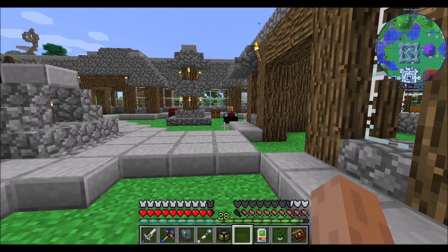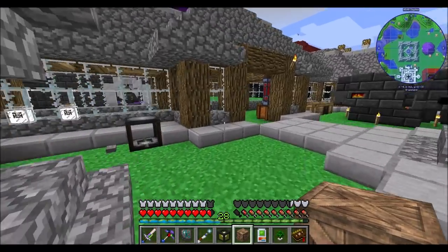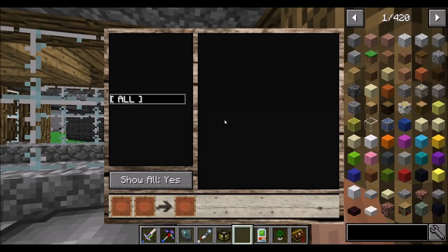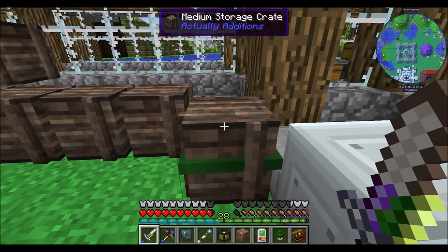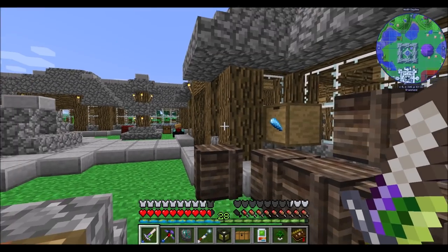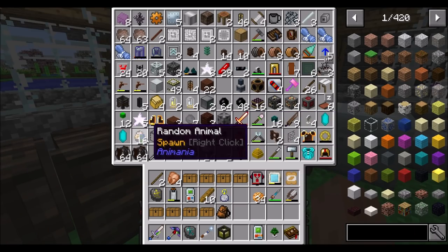Let's see if we've got anything good. We've got a Villager Market — that's kind of cool, from the Villager Market mod. I don't know what that does. Let's find a spot to put you. I think you put this near villages. I'm assuming you put this near a village and it'll show you all the trades nearby. Oh, and random animals from Animania — I think we have one of those somewhere.